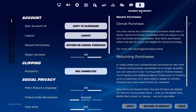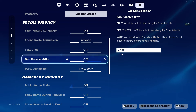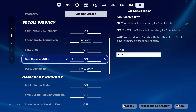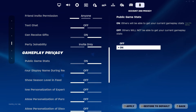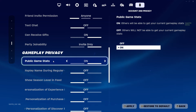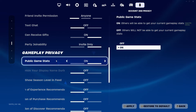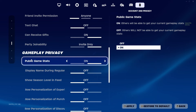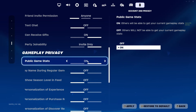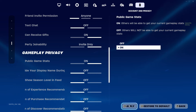Now go to the last tab, Account Privacy, and scroll down to 'Can Receive Gifts' — this is how the glitch arrives to your account, so make sure that is turned ON. Then go down to Gameplay and Privacy and make sure 'Public Game Stats' is also ON. This is very important because it somehow links 'Can Receive Gifts' to how your V-Bucks will end up in your account.